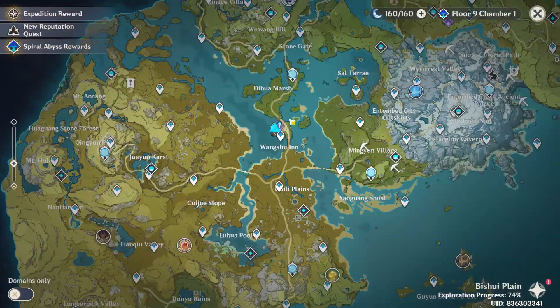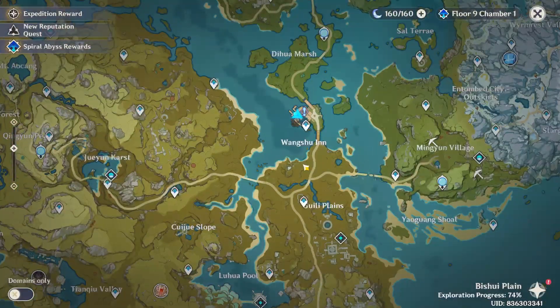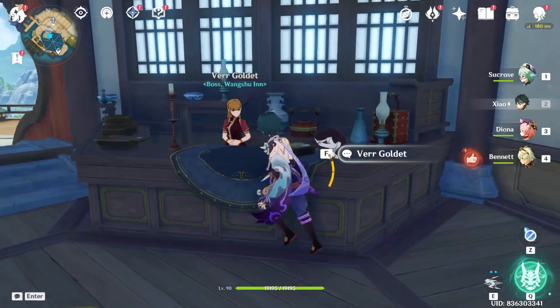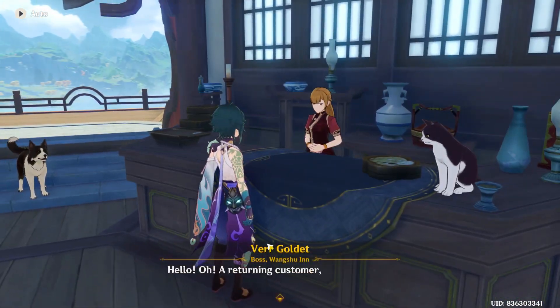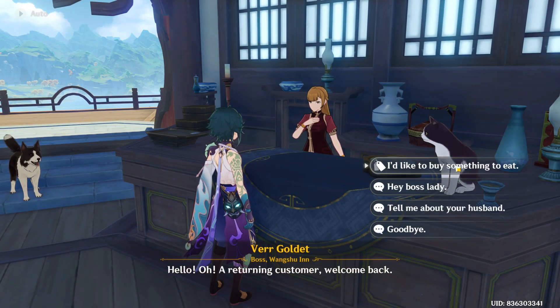Travel to this location named Wangshu Inn. As you reach the destination, look for the reception desk and talk to the girl by pressing F on your keyboard. Skip the conversation and you will see options on your right — go for the first option: 'I'd like to buy something to eat.'